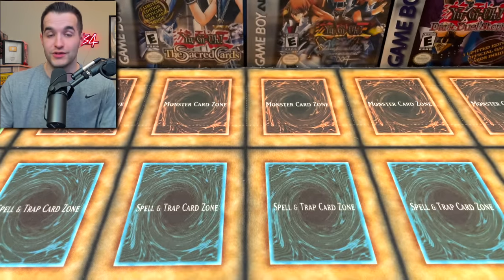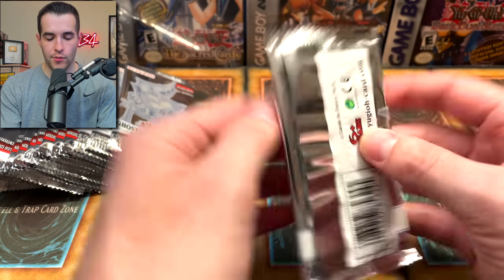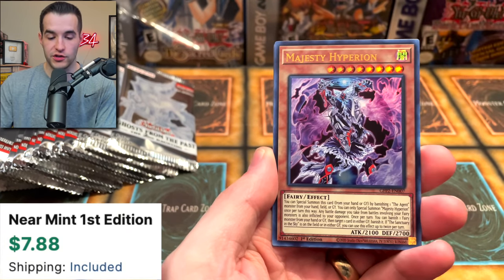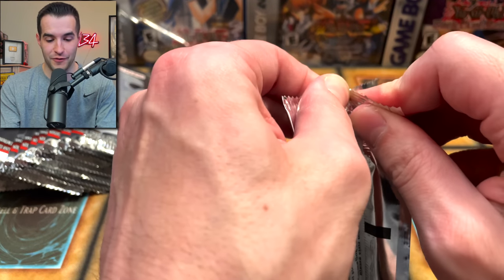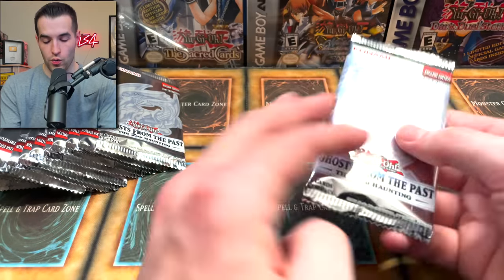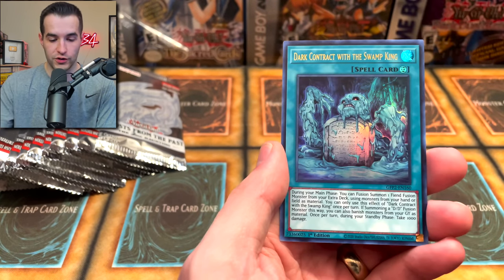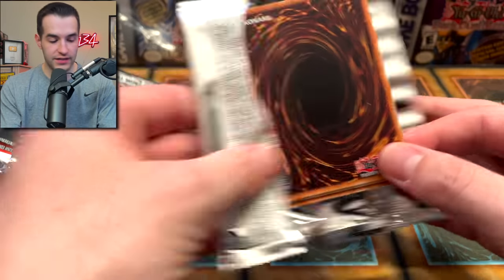We've gotten some amazing pulls so far — we are continuing with display number three. I really don't know how many I'm going to open. We got you guys a Ghost Rare, so I feel pretty good about it. Some really good pulls, but I don't want the video to be too short — this is the hype set we've been waiting on. Box of Friends, Elemental Hero, Shadow Vampire and Deskbot 001. Epic opening so far — the Dark Armed Dragon, the DAD. These live streams are going to be crazy, searching for that Dark Magician Girl. There are nine different Ghost Rares to pull from.